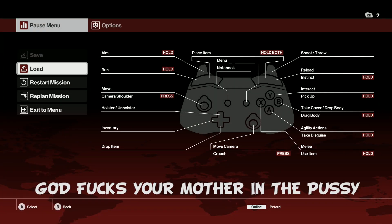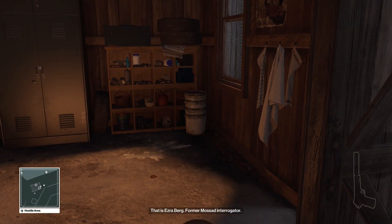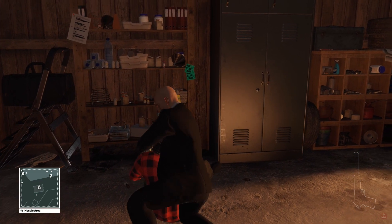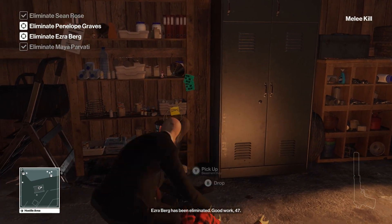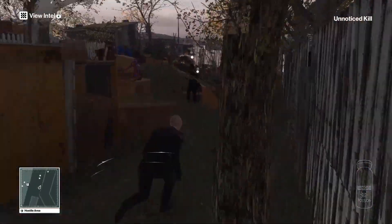There's a bit of frustration here as the timing doesn't quite work out. Once he is taken out, we can take the basement key that he had and move ourselves towards it.